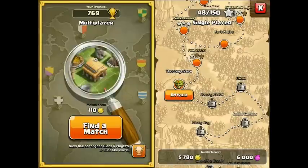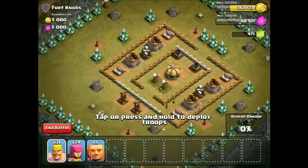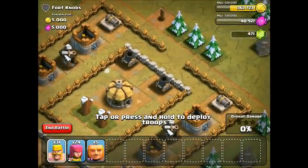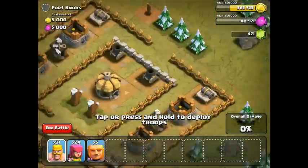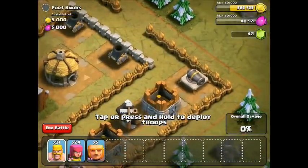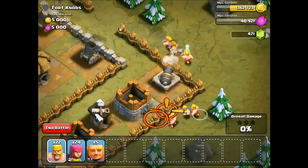Let's start by trying to get a two-star on Fort Knobs. It's got two mortars on one side, air defense over there — don't need to worry about that — and four cannons around the sides. What I want to do is have the giants go straight for the middle, and the only way to do that is by taking out this cannon and this cannon. I'll try to use barbarians, though I don't think they'll be very helpful backing up the giants.